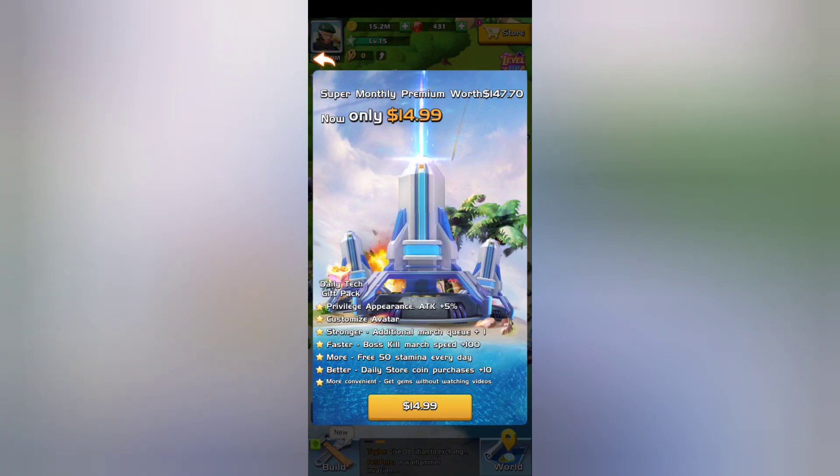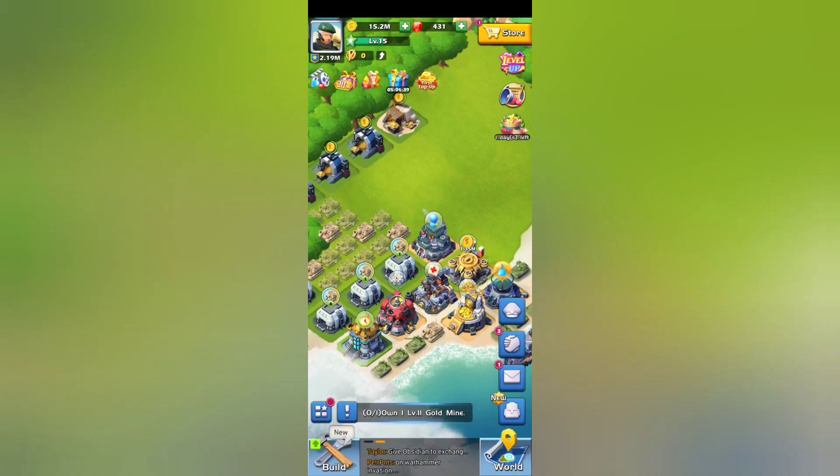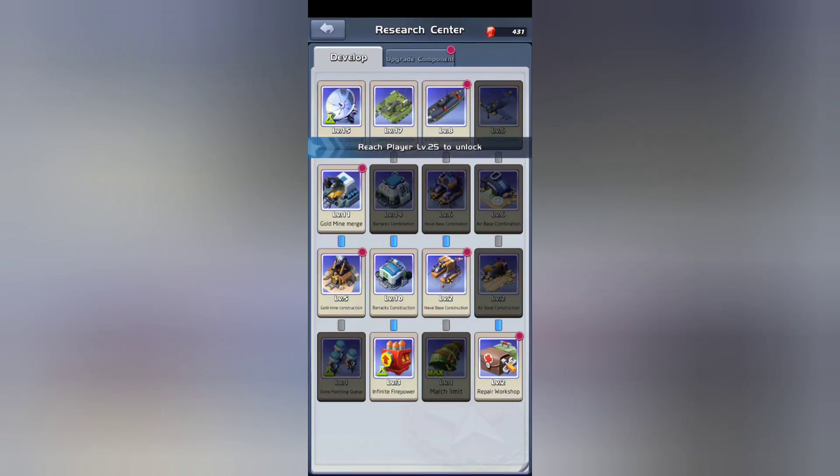There are many ways to get to it. Once you purchase this, when you click that box another one will appear at the bottom. You'll be able to — at the very last row, the first one — extra marching queue. You'll be able to level it up at 30.